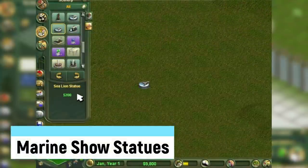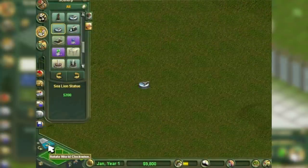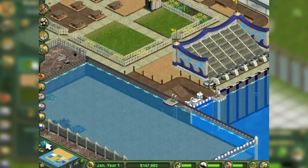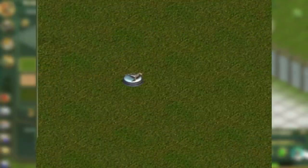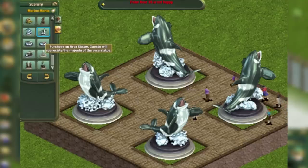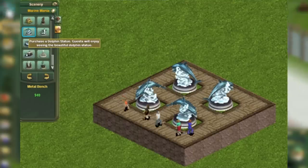Marine Show Statues are statues in the first game obtained by gaining a specific yearly profit from certain marine show animals: $5,000 for a sea lion show, $15,000 for an orca show, and $20,000 for a bottlenose dolphin show.